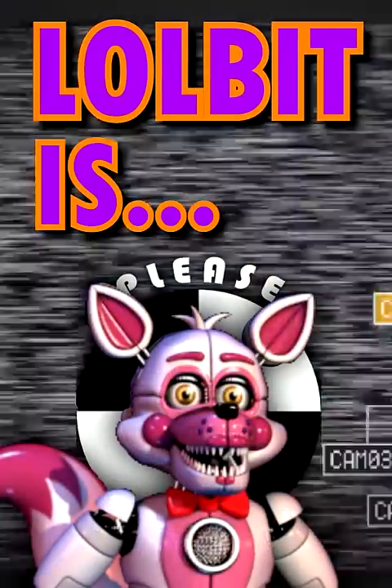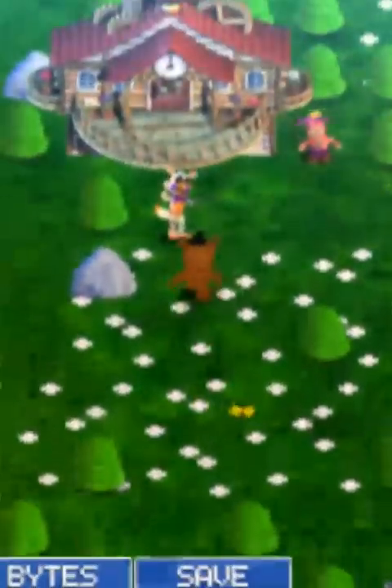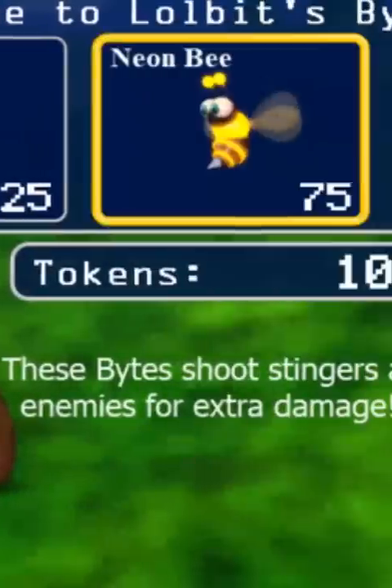Lolbit is a recolor of Funtime Foxy who was first introduced in FNAF World. They act as one of the shopkeepers and sell the player various useful items to aid them in battle.